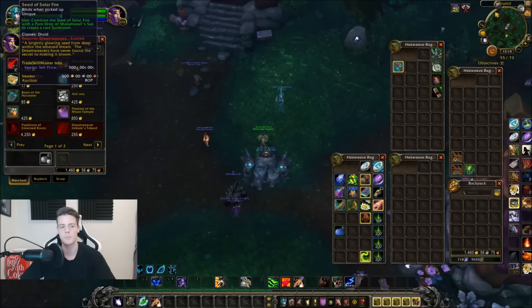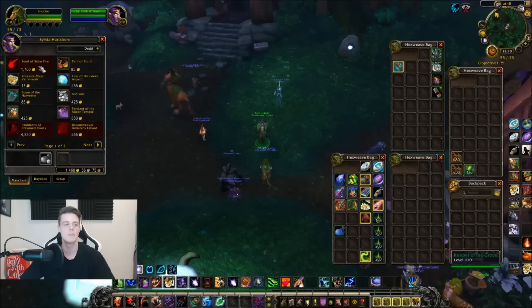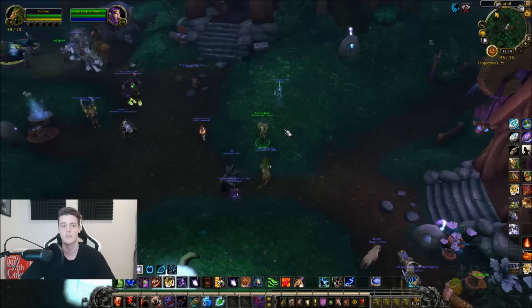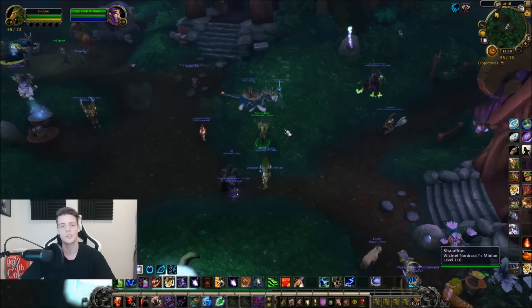Research level five is pretty standard these days for most hidden artifacts. One exception is the feral one where you only need to be level four. So the requirements are: be exalted with the Dreamweavers, buy the Seed of Solar Fire, go into Dark Heart Thicket with research level five, and pray for the drop.